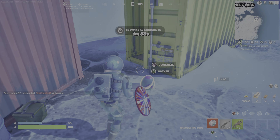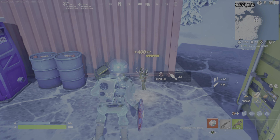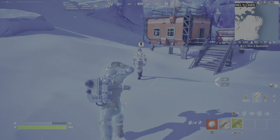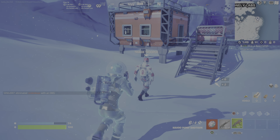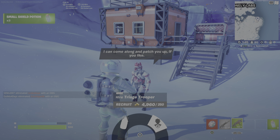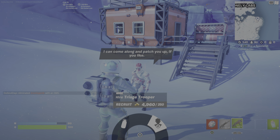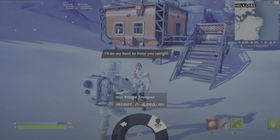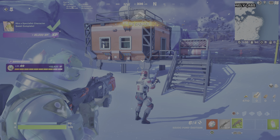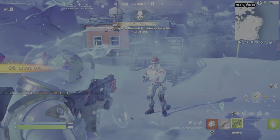It's nice to get those shields popped. I might as well take this egg and get some extra ammo. Now that I've got all that, I'm ready to hire. You walk up — I have to hit the square button — and then I've got two options: buy Med Mist or hire a Triage Trooper. I hit X on the hire option, and then I have to do that twice. As long as you have 250 gold, you can hire that character. The quest is now complete.